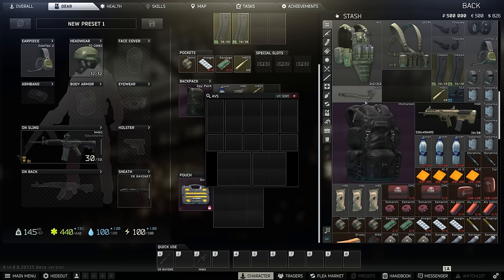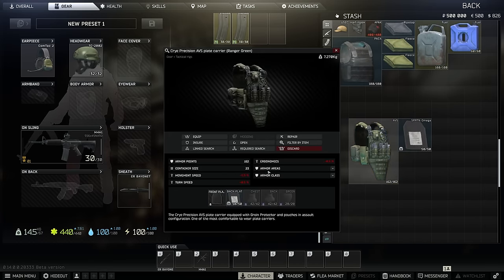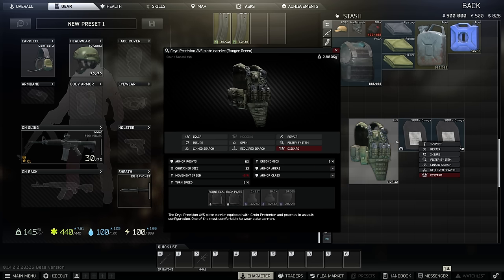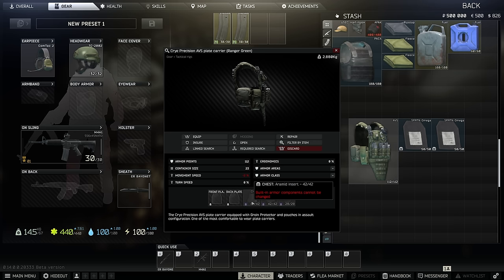This is a great opportunity to show you guys this. So if you go to the inspect screen, you can take out the plates, right? I'm guessing you're going to be able to put various different plates inside. This has built-in and we have one front plate and one back plate. So the chest, back, and groin stays the same, and I'm guessing if this takes damage, you're going to be able to repair it. Let's actually wear this.